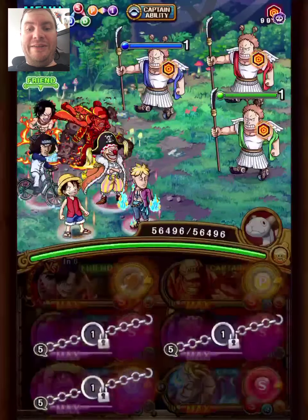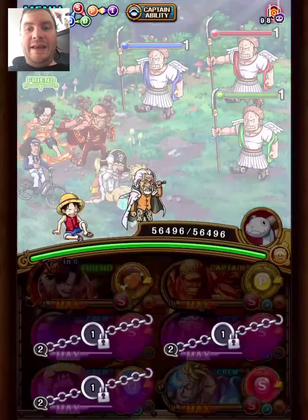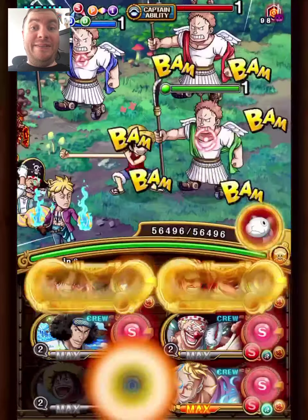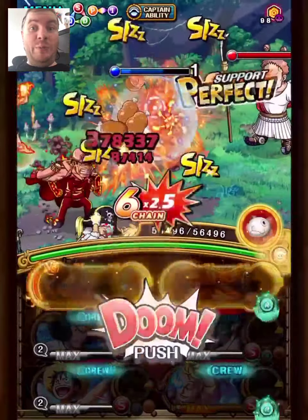Another thing that all the teams have in common is that all of them have an Ace sub, which works since Ace is friend captain. That wasn't the main reason I put Ace as friend captain really — the main reason was that it's just harder to find We3Akino vs friends, but maybe I can help increase his popularity.